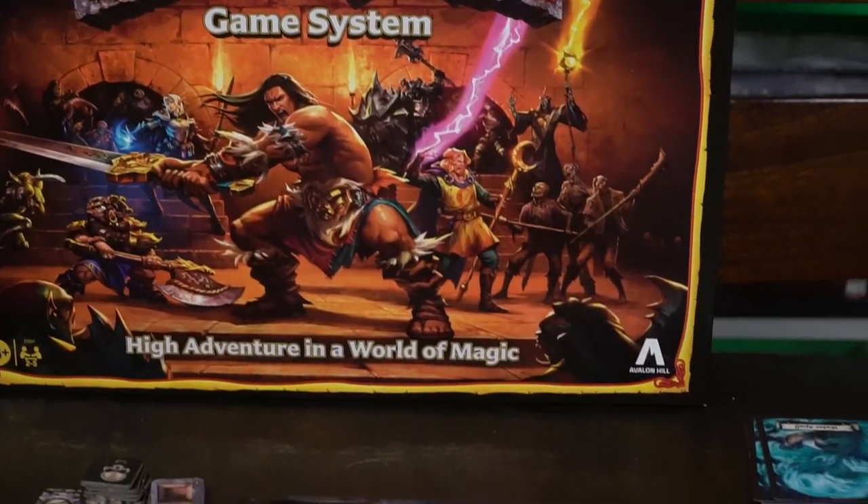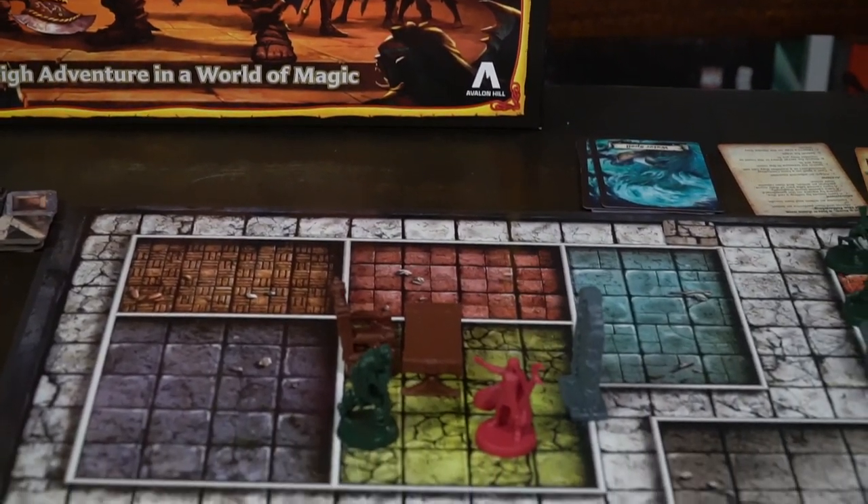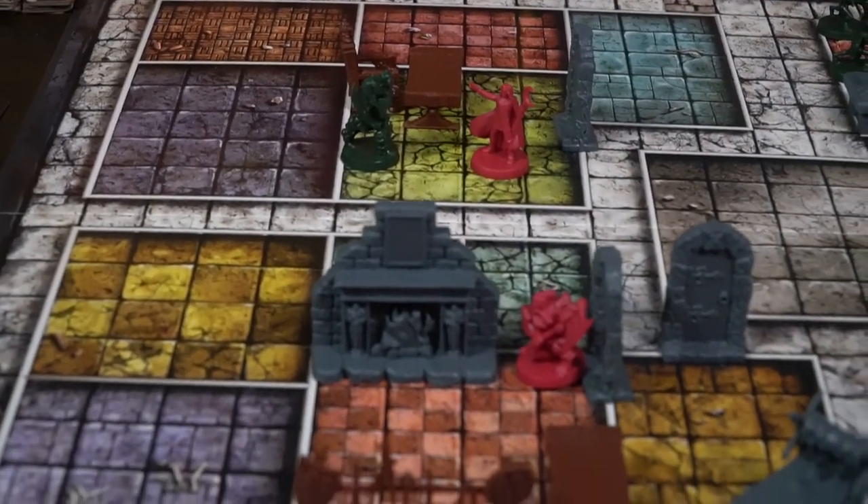Hey guys, and welcome back to another Unfiltered Gamer board game review. Today's game up on the tabletop is HeroQuest, the game system by Hasbro and Avalon Hill. This is a game that plays two to five players, takes roughly about an hour per scenario, and is for ages 10 and up. In HeroQuest, it is an old school early 1990s dungeon crawler.